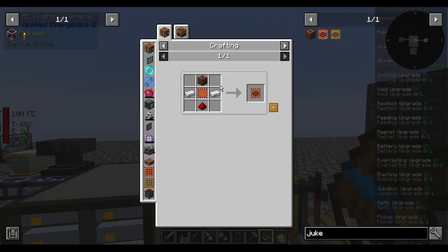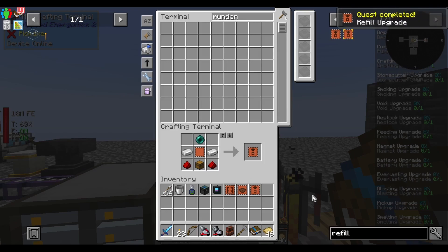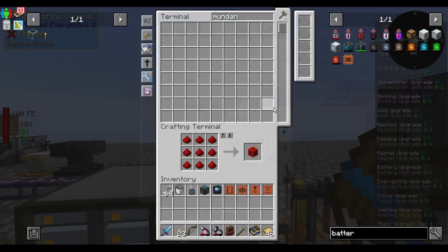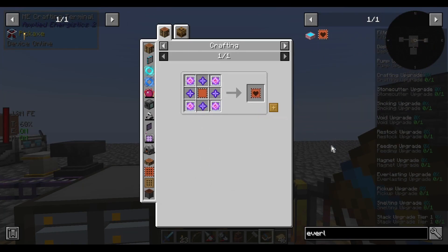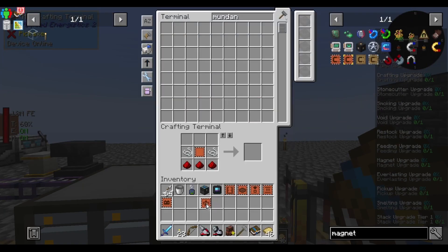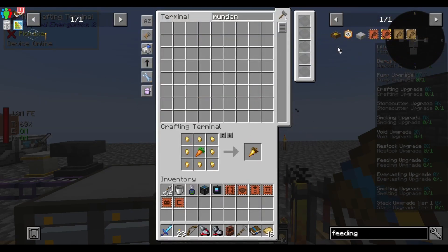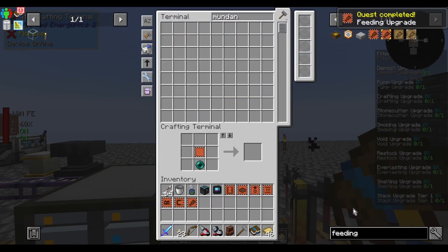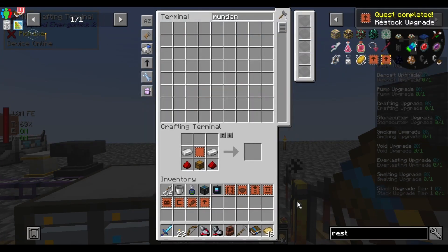Hey, jukebox upgrade — that sounds like an important one. Refill upgrade. Make a blast furnace for a blasting upgrade. I have no idea what any of these do. Battery upgrade — I don't think I can make that. I can make a pickup upgrade, which becomes a magnet upgrade. Make some shiny foods for a feeding upgrade. More sticky pistons for a restock upgrade.